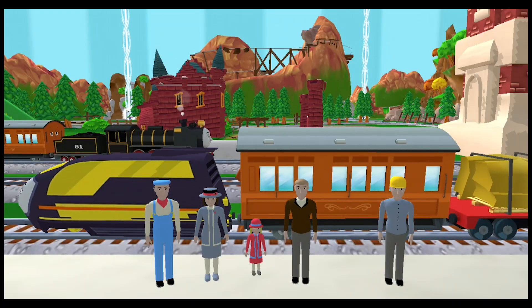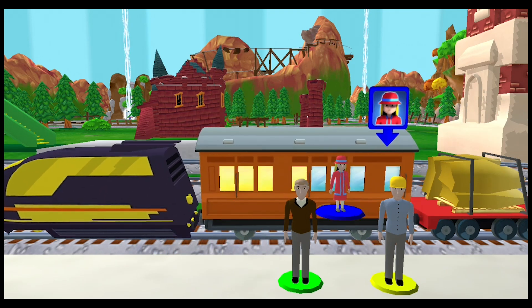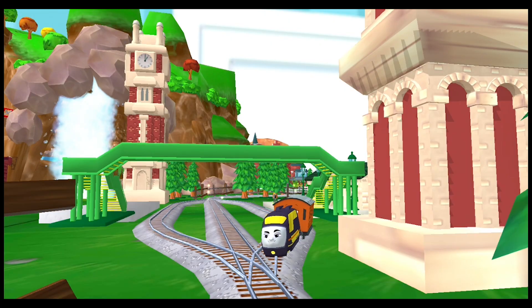Help the passengers board the carriage. Drag each of them — that's the way! Cool! That was off the rails.